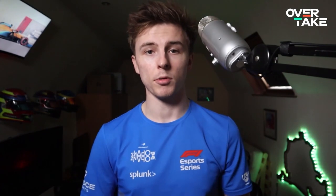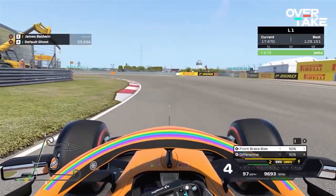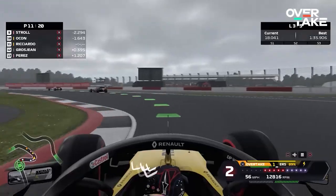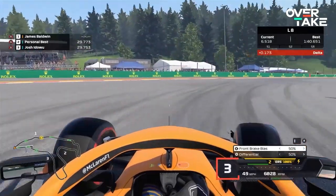Another characteristic of your car you must be aware of is understeer — when the front end washes wide around a corner. Don't wait for your car to turn. Instead, use the throttle and the rear of the car to turn it as fast as possible. Be mindful though that wheel spin is a possibility, but you can short shift to compensate for that.